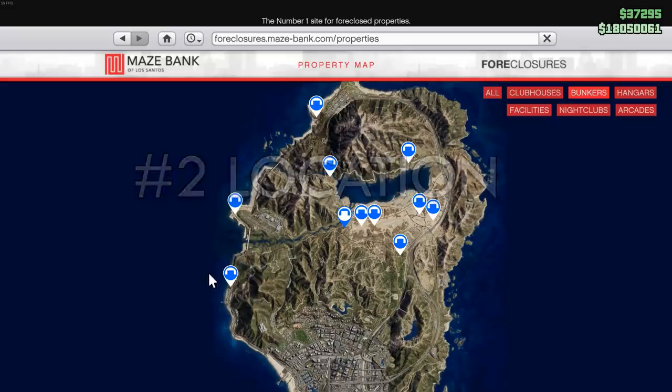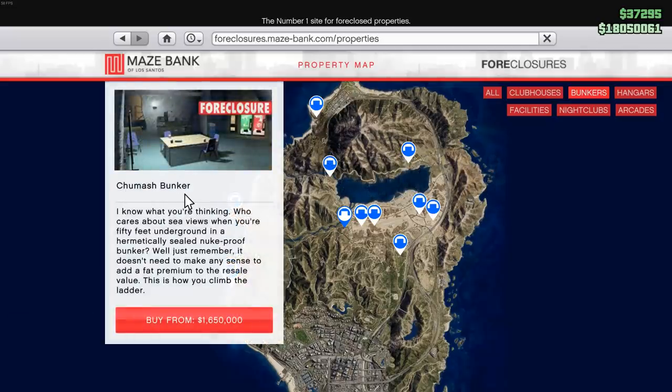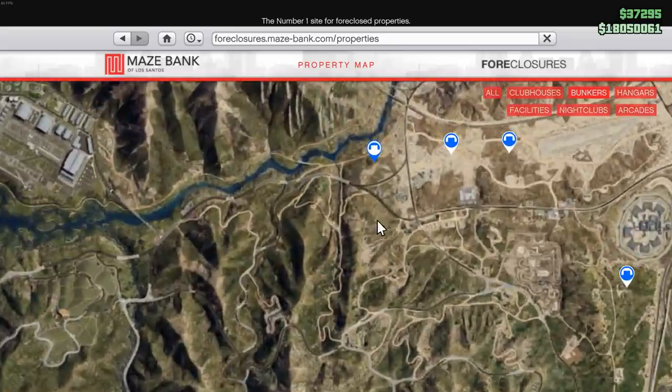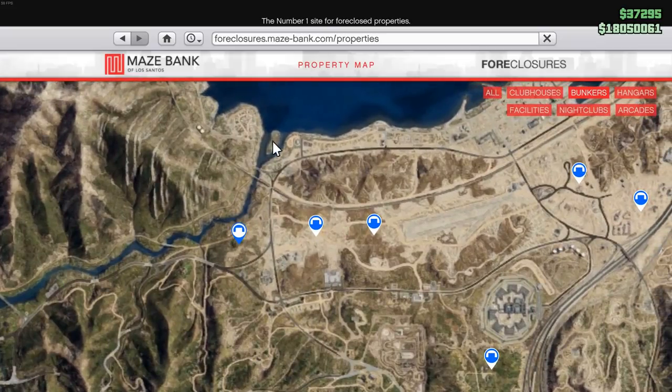When it comes to location, it all comes down to personal preference, but the best overall location is going to be Chumash, followed by Route 68. The advantage Chumash has is that it's close to the city, making sale missions a whole lot easier, while Route 68 has the advantage that it's closer to other businesses. This will mean, though, that you have to cover an additional $300,000, so choose wisely.